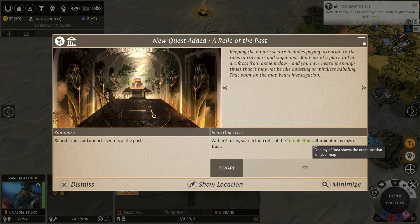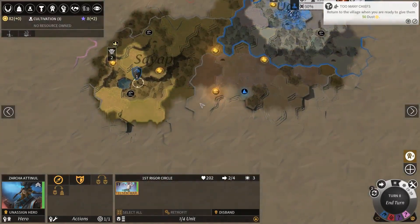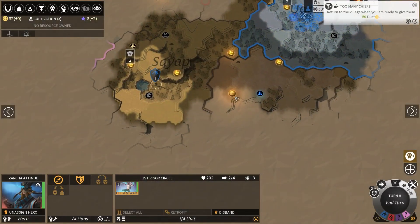Five turns to search the Temple Ruins. A Relic of the Past - I think I'm gonna skip on that. Don't really care for artifacts that early on.